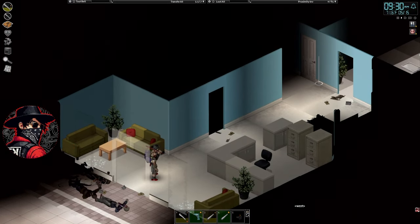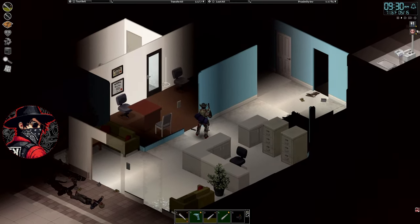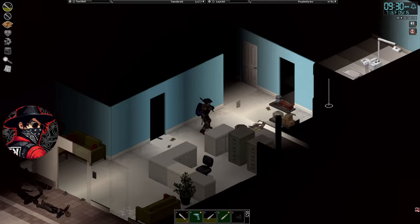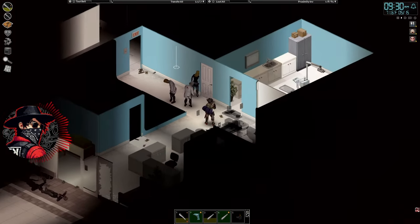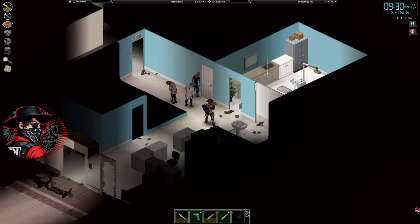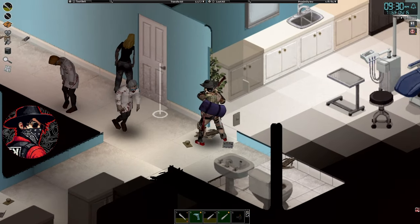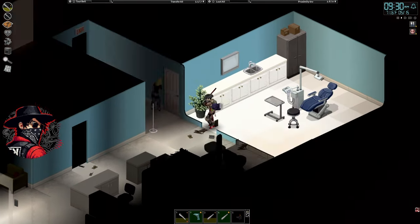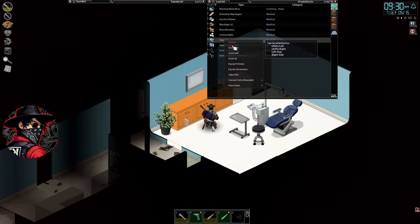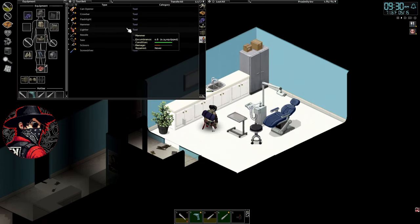Where are you going, doctor? I have an appointment. Where is your storage? Look how stealthy I am — I can be right next to him. I am just that sneaky. Painkillers — there, perfect. Take them now. Okay, we can fight. We can get out of here now.